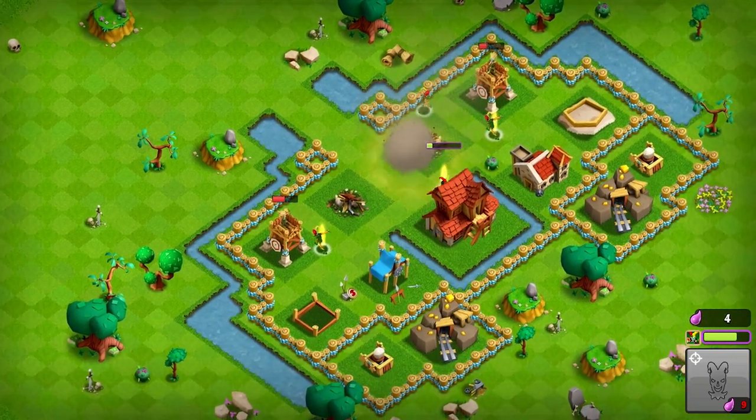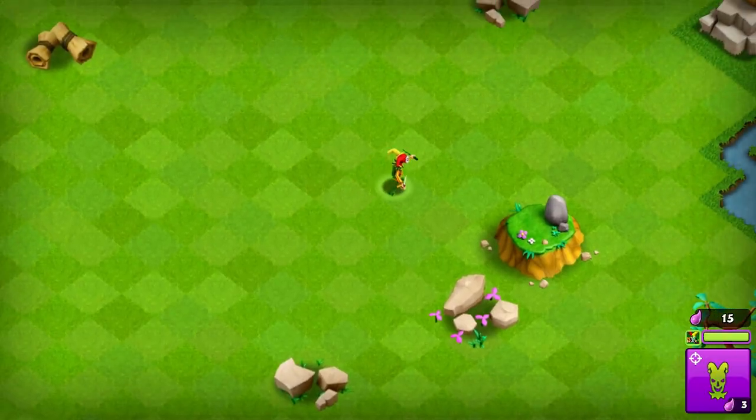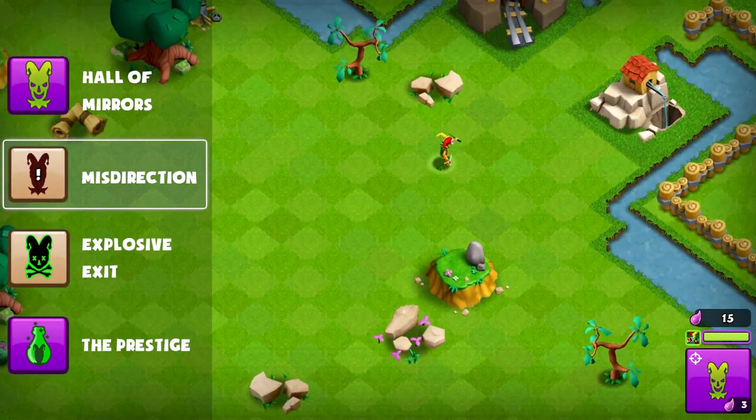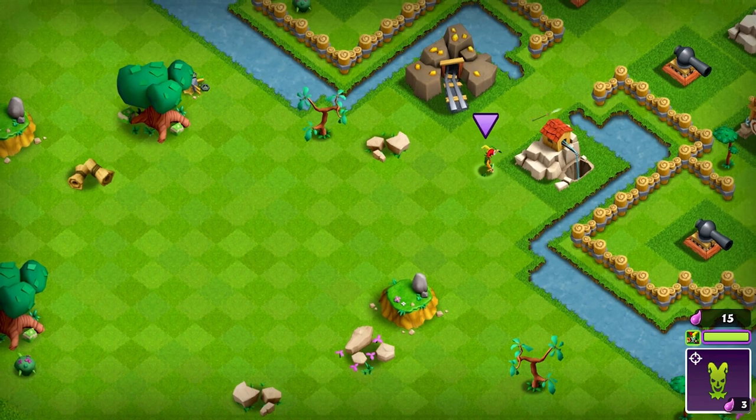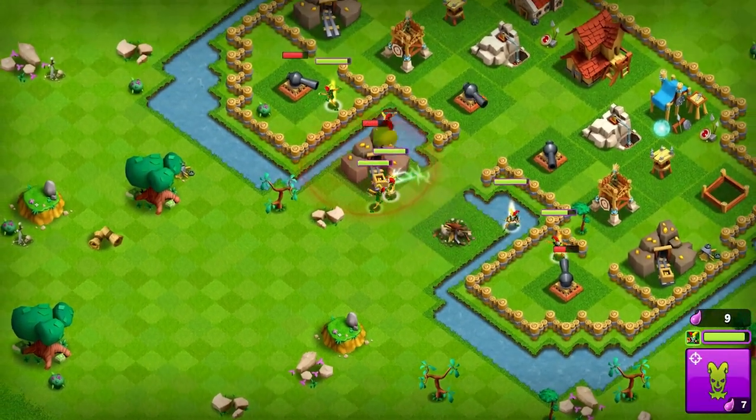He can have up to 8 active illusions at a time, so don't be afraid to stack this skill. The rare ability for Stitches is the passive skill Misdirection. When Stitches attacks a building, he has a chance of creating an additional illusion, distracting enemy defenses.